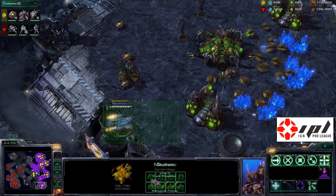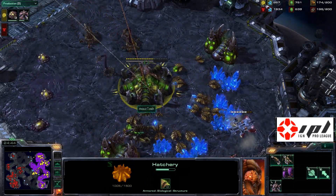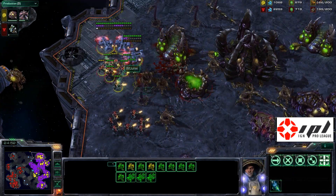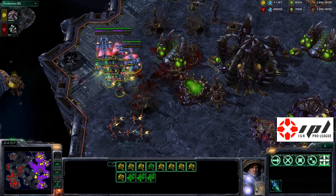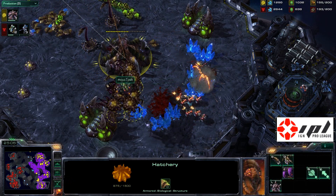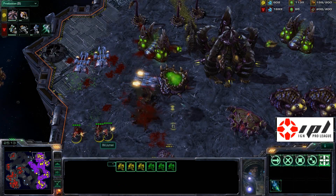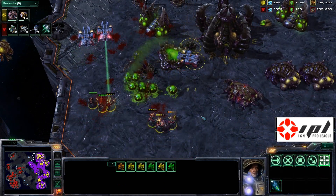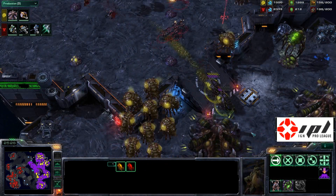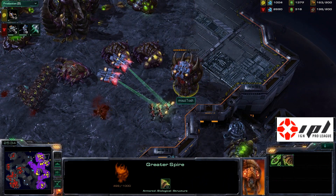Yoda is pulling off the rocks to open more access points for his reinforcements. He's also grabbing the fourth base at the top left corner. A Comsat finally reveals the burrowed banelings that have been there this entire game. Meanwhile, a medevac drops at the bottom right corner loaded with eight marines, trying to circumvent the spine crawlers and kill off a queen. Another drop in the top left — three medevacs full — a whole army of spine crawlers coming up to the top left. Broodlords are dealing with that. Yoda's doing some damage at the bottom right, but the medevac goes down and the marines can't escape. The banelings crash right through.